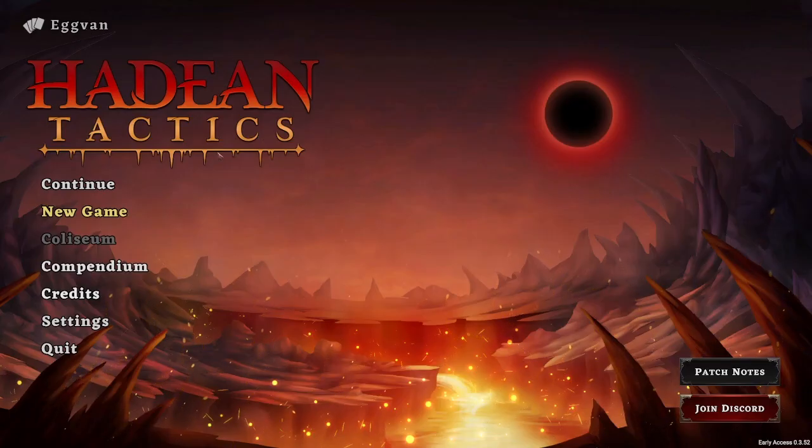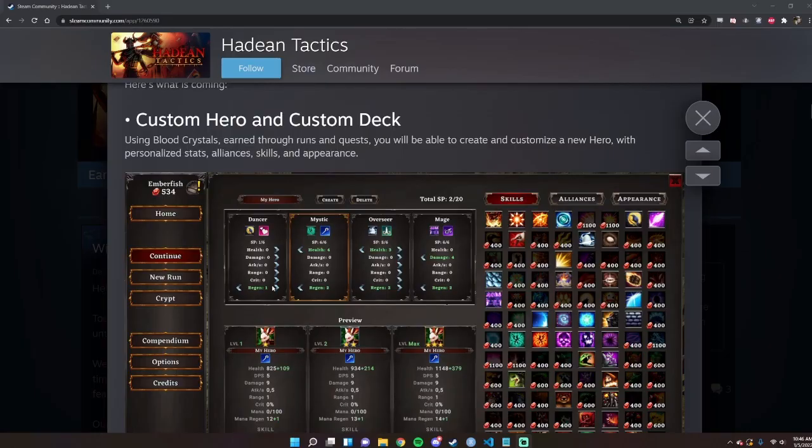We took a look at the gameplay and the compendium. Now since this is an early access game, let's look at what's coming in the future. There is an update coming soon. One cool thing is the custom hero and custom deck feature — you earn blood crystals throughout the game and use them to customize your hero, equipping stats like health regen and crit damage using a total of 20 skill points.